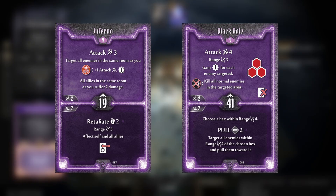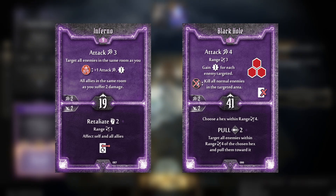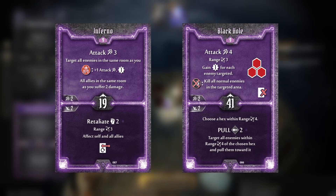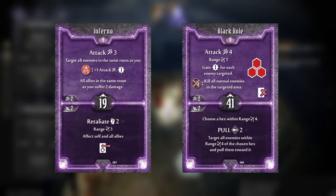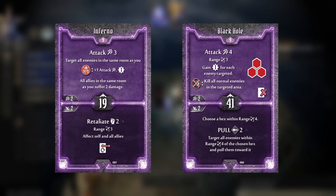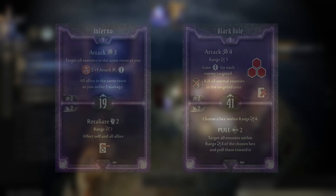Black Hole unfortunately just lives in the shadow of Inferno. While it has some interesting synergy with some of your area of effect attacks by allowing you to group up enemies, it will still pale in comparison to Inferno's raw damage potential and its initiative. It's a card that is very rarely played, and while I have seen some interesting builds that try to utilize it, when you have such a strong card opposite, it's very difficult to justify the choice.